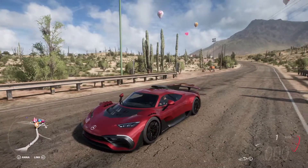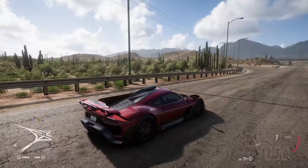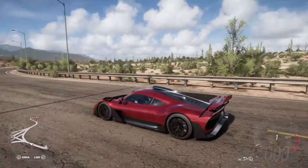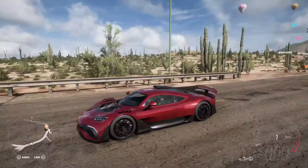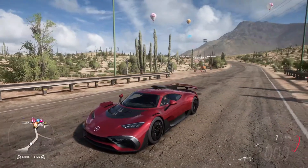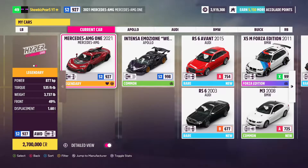Here's the car we'll be focusing on in today's video: the brand new AMG 1. And yes, it's AMG 1, not AMG Project 1. This thing is a hybrid hypercar made by Mercedes. I think it looks absolutely amazing. In Forza it has race mode, so we'll come back to that in a minute. It is S2 927 stock, has all-wheel drive, 877 horsepower, and it weighs 3,700 pounds, which seems a bit heavy but makes sense with the electric batteries for the hybrid powertrain.